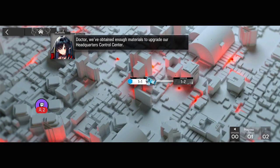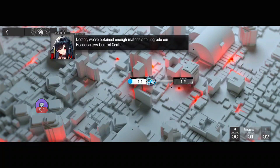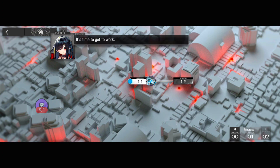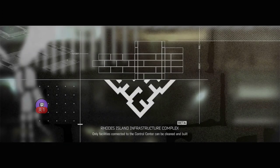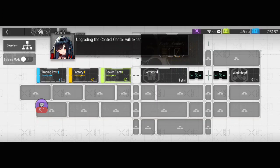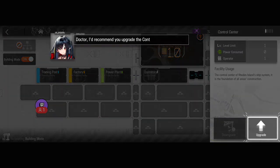When I restart, we have enough to upgrade the control center. Okay, 50... let's say 55, 25. It's time to get to work. It's another first. Let's enter the Rhode Island. Quarter yourself, doctor. The control center will expand the range of the entire infrastructure system, bring up new rooms, and allow for more safe and manufacturing options.